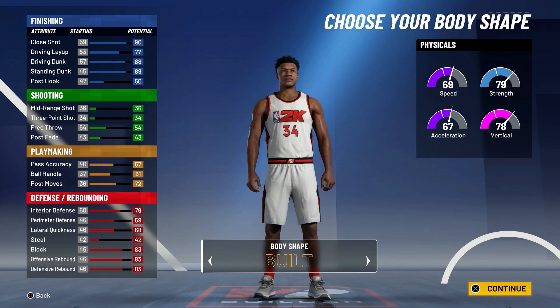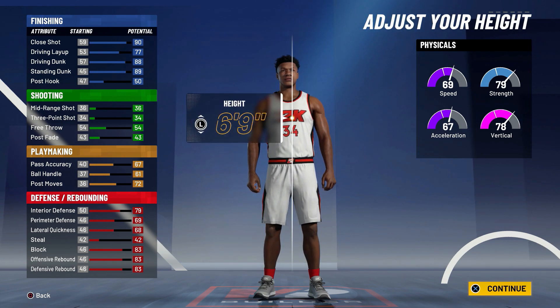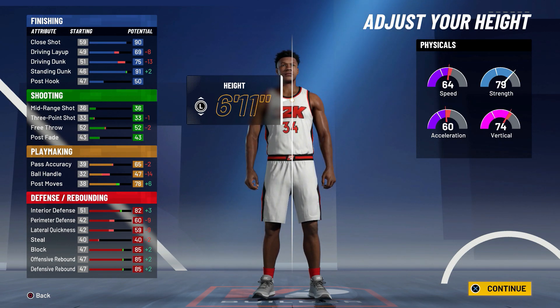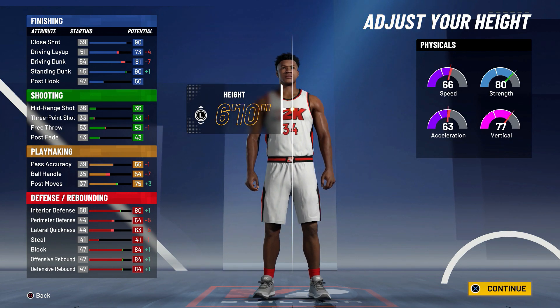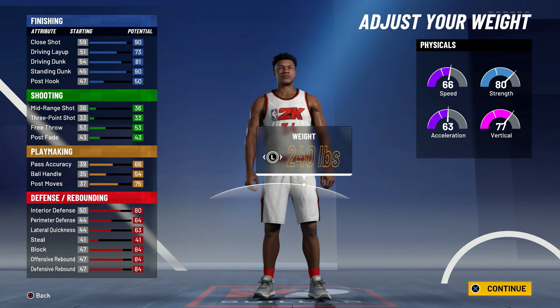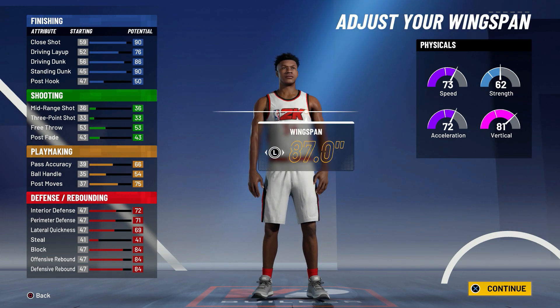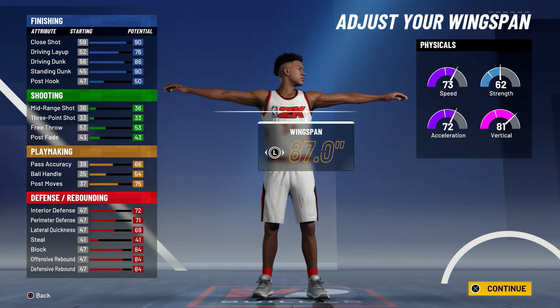Moving on to body shape — I believe this build reminds me the most of Giannis. For height, in real life Giannis is 6'11", but if we make this player 6'11" everything gets worse. So to make the best Giannis build, we're going to lower it down one to 6'10" — and honestly it's not even that big a difference. For weight, you want to make him 200 pounds so that way we get more speed.